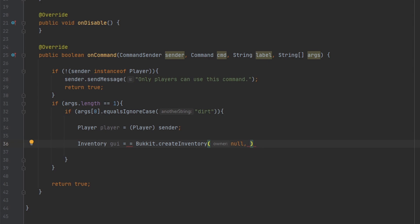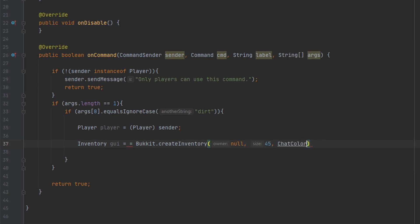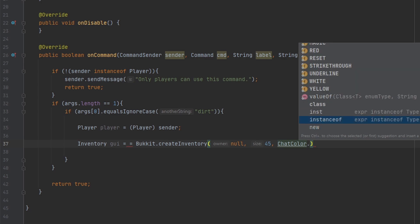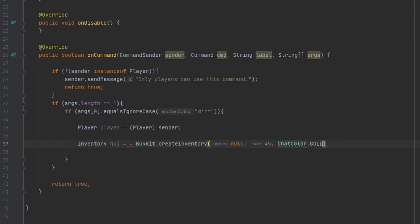The size has to be a multiple of nine because chests have nine slots in each row. We'll do 45 — we'll do all the rows of free dirt. I think the max is 45 or 54, not sure which is the max chest size. For the title, it's a string, so we can do a color — we'll do gold for our free dirt.